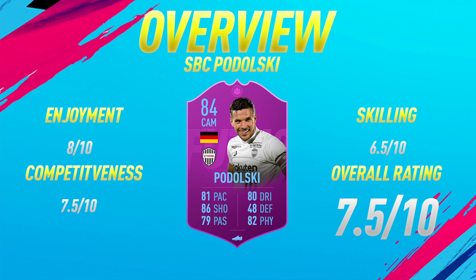Competitiveness-wise, 7.5 out of 10 — I definitely think this card is ready to play in FUT Champs. It's a very fun card as well. He's not really a meta player, but he still plays very, very well. When it comes down to skilling, I'm going to give him a 6.5 out of 10 — the reason he's rated low there is just because of that agility. At only 70, he's not really good at changing direction quickly. He doesn't feel clunky, but he doesn't feel the best when skilling. I think a fair overall rating is 7.5 out of 10. If you enjoyed this player review and want to see more FIFA 19 content, leave a like and subscribe. Thanks for watching and see you next time.